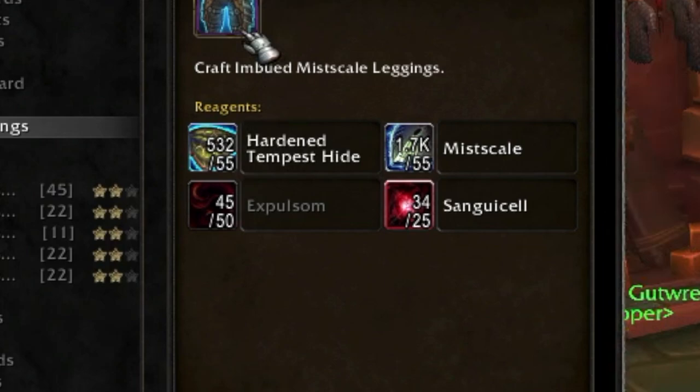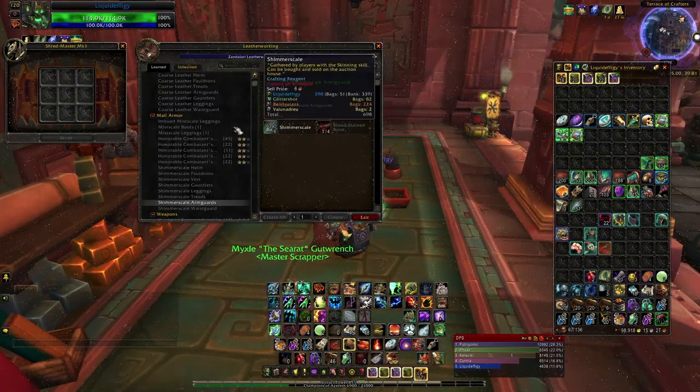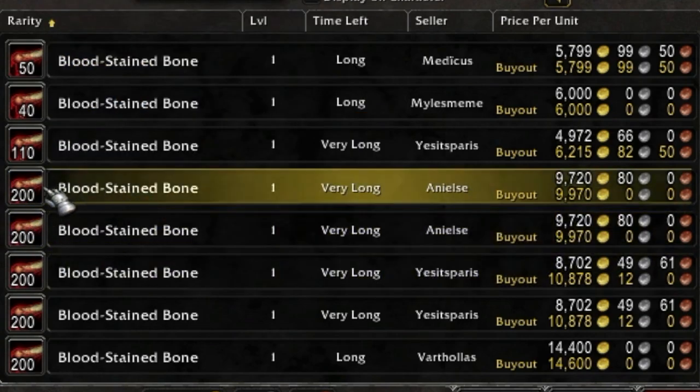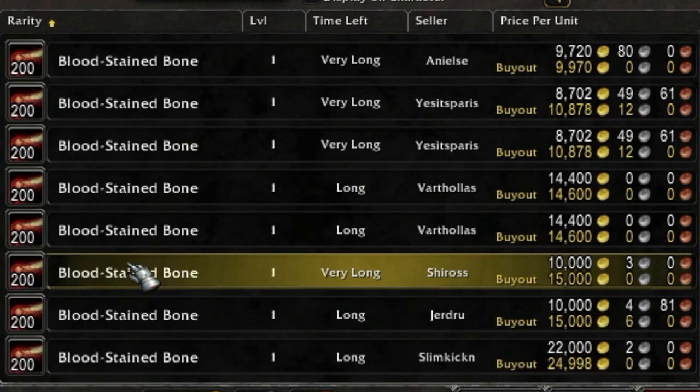First, you need to have a leatherworker and then you're going to need the Skinner. You're going to make a bunch of armbands, but bloodstained bones are kind of hard to come by and they are really expensive on my server. They may be cheaper on yours, but on mine they're really expensive.